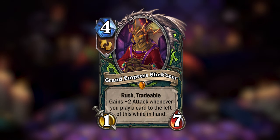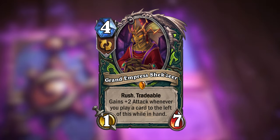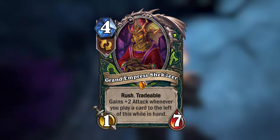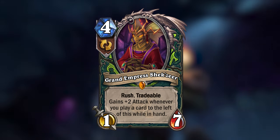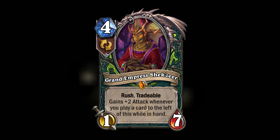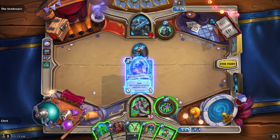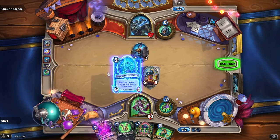Shaqseer is a 4 mana 1/7 legendary minion with Rush and Tradable. She will gain +2 attack every time you play a card to the left of her while she's in your hand. Since she has Tradable, you can just keep trading her whenever she reaches the left side of your hand, and then once you draw her again the cycle will begin anew for potentially infinite power.